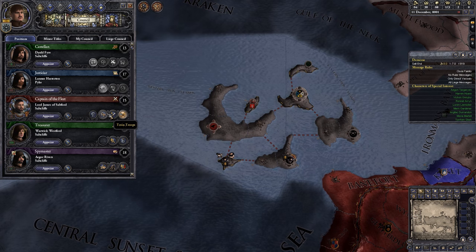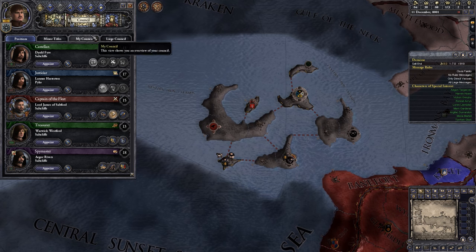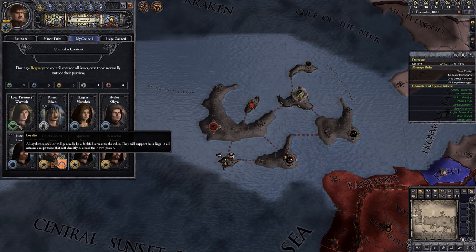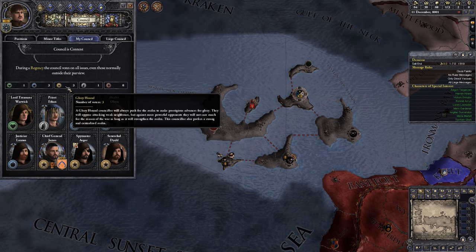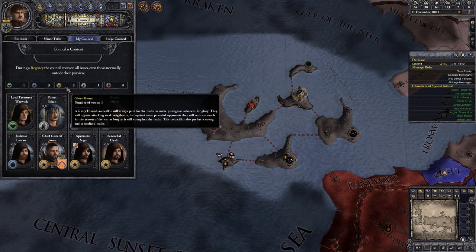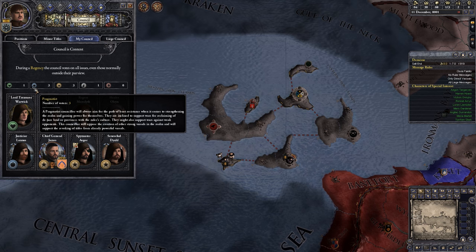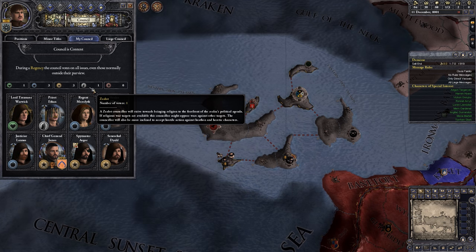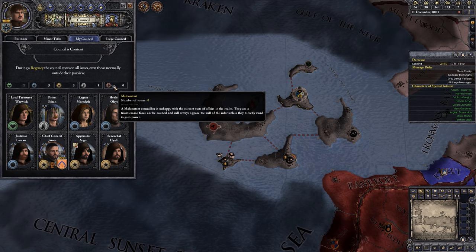Do we want this guy to be organizing a raid still, or do we want him to maybe be doing something else? We do have a child, and I think we could probably start training children in our capital. As for my council itself, it's all filled up. We've got one loyalist, one zealot, a couple of pragmatists, and a couple of gloryhounds. A gloryhound councillor will push the realm to make prestigious advances for glory and oppose attacking weak neighbours, but be against attacking more powerful opponents. Pragmatists look for the path of least resistance. Loyalists will do what I say.